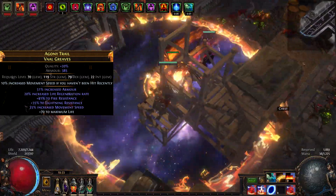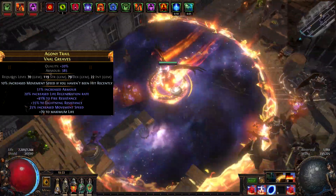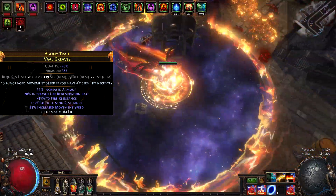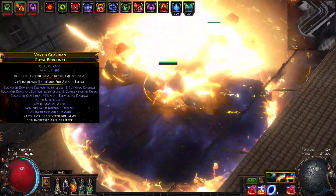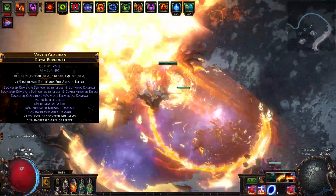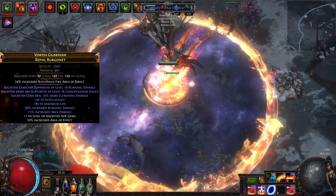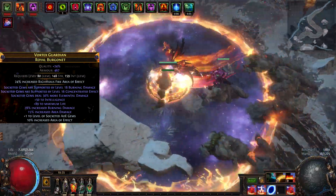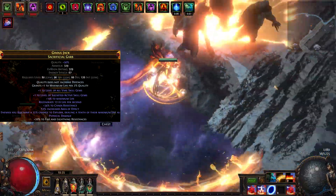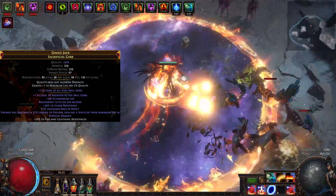Our next item is a pair of boots with Tier 1 Increased Life Regen and Tier 1 Movement Speed — from here it's just resistances and crafted life. Try to get either a 2% Life Regen enchant or 10% Increased Movement Speed if you haven't been hit recently. As for our helm, we got one with Concentrated Effect, Burning Damage Support, and 30% more elemental damage of socketed skills — these modifiers are not mandatory since we do not have our Righteous Fire socketed in our helm as with Juggernaut builds. Last but not least, we have an Explodey Chest with plus 1 level of socketed Active Gems, Life, Chaos Resistance (optional), and Life Regen (also optional).